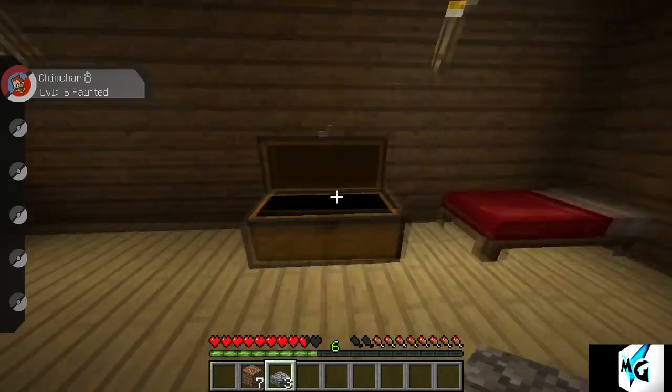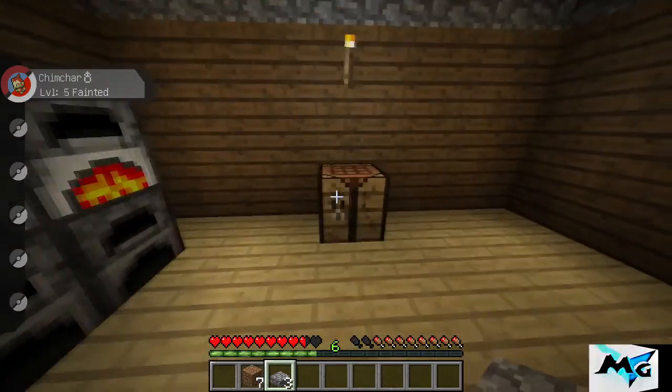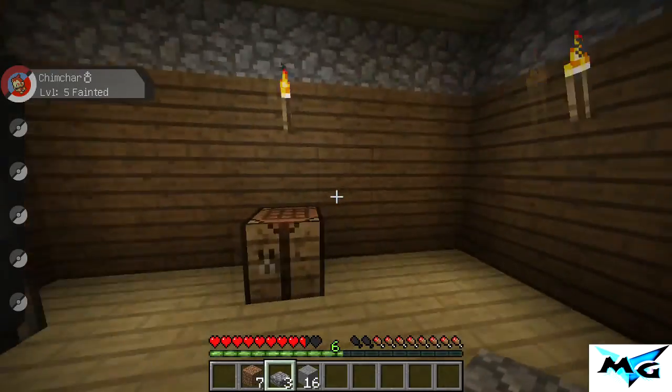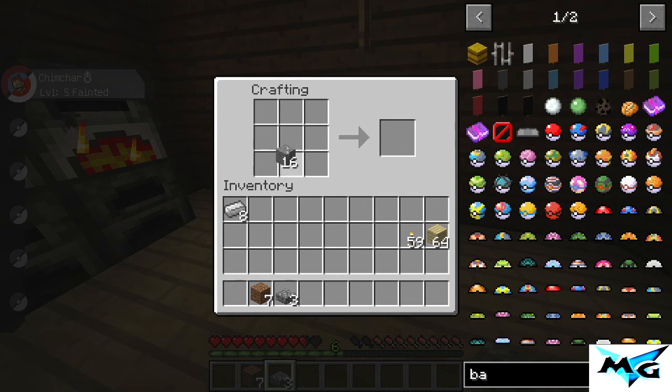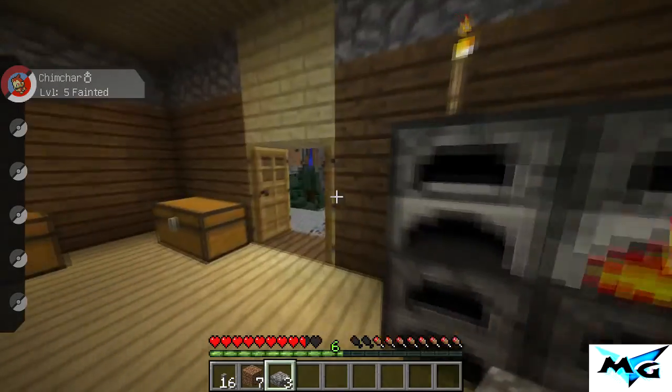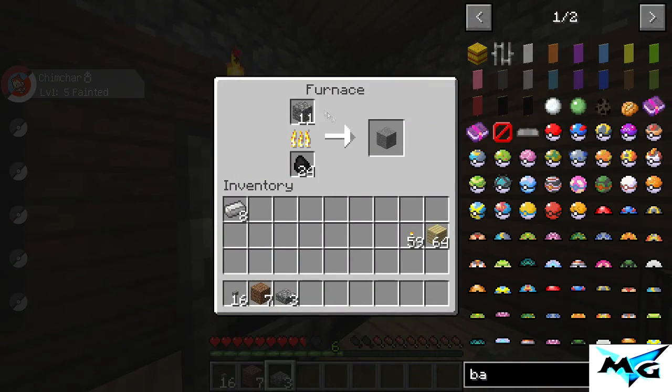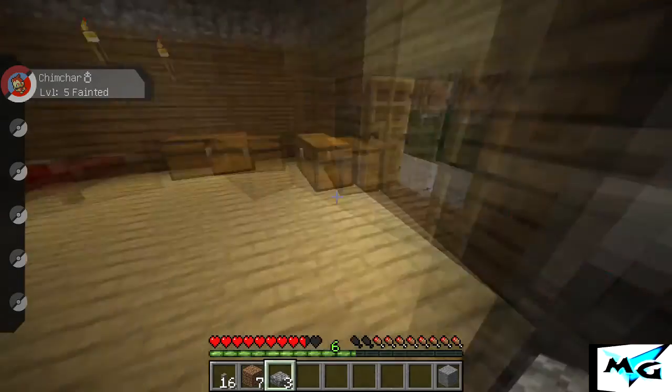We have our cooked stone right here, so what we do — oh, we need to make some buttons. We need some stone to make buttons. We just go like that and you get some buttons. There you go — we got enough of those.